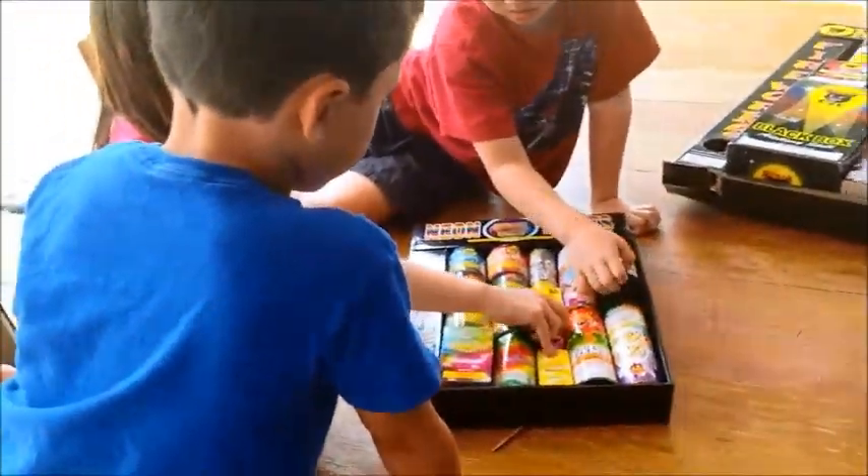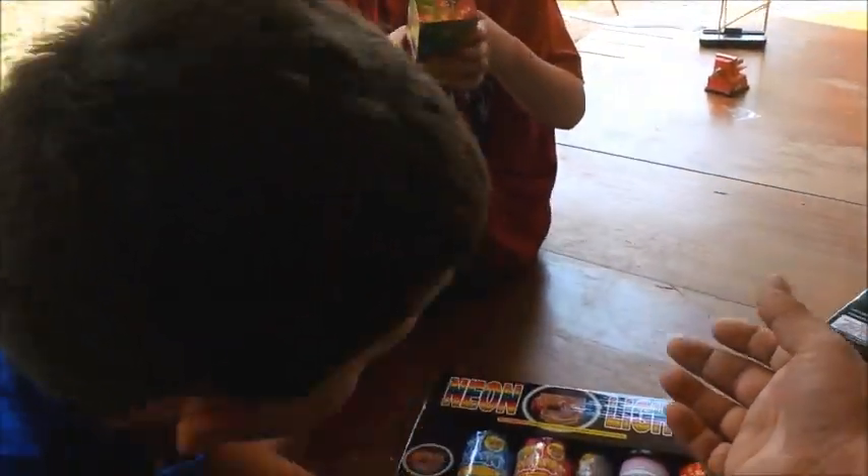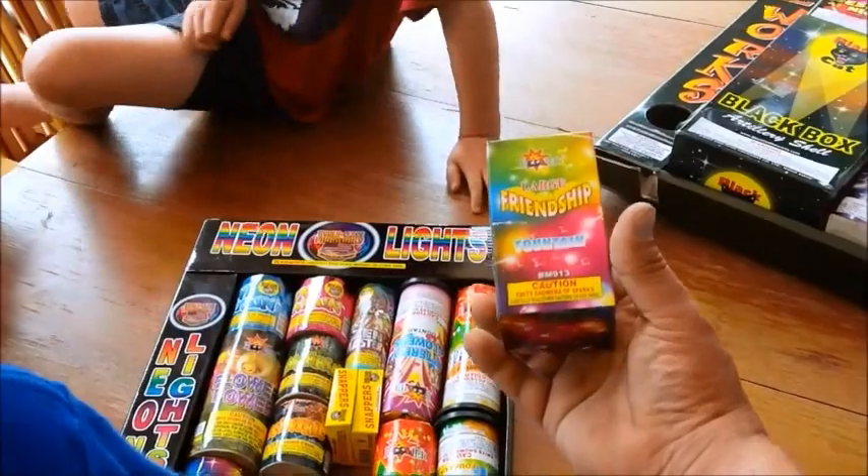Are you guys going to help us? On this one here, this is the unboxing of the Neon Lights. What do we have first? Tegan, what do you have here? A rainbow. Let me take a look at it — this is a Friendship Fountain. What a good find.